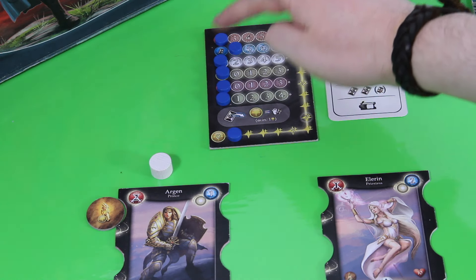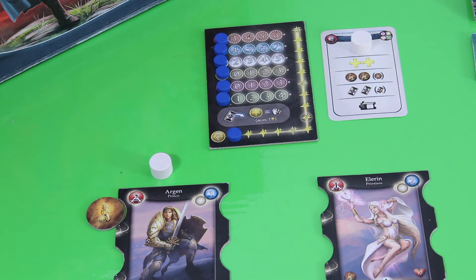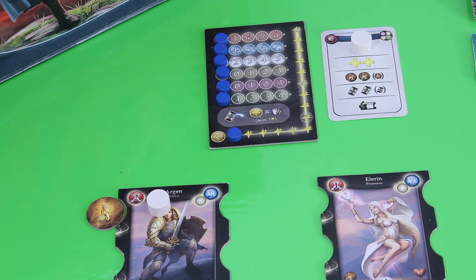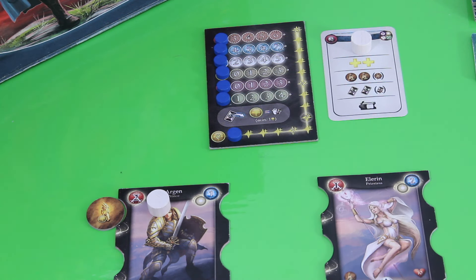We reset the action track, and place the action token on Argon to show he has been activated this round. Because he left one or more action points behind, the next hero he activates gets a bonus action point. In this case that will be Elorin, who hasn't been activated yet, so she will start her next turn with eight action points instead of seven.